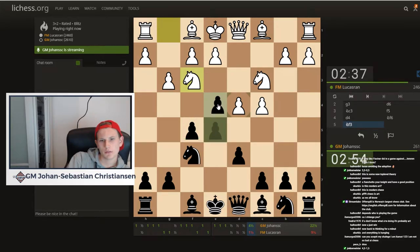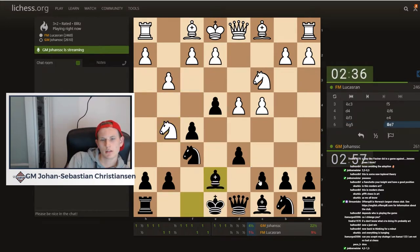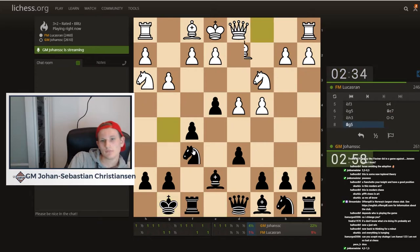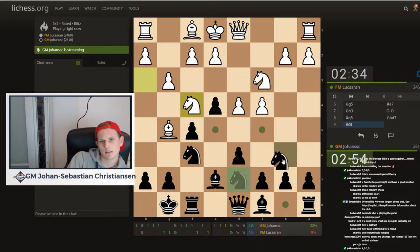So he goes for this. Now I kind of have to go e4, and he goes knight here, which should be c7. I'll go knight d7... why did I go knight d7?